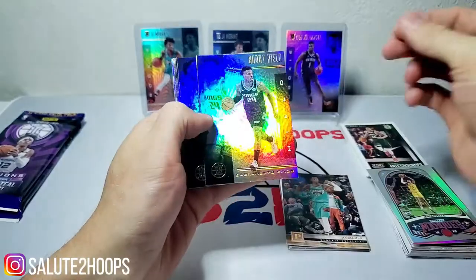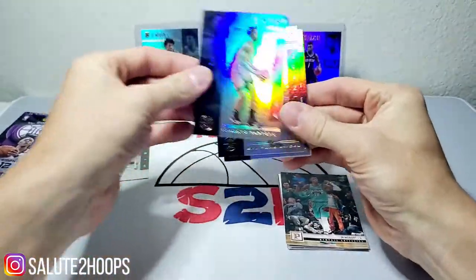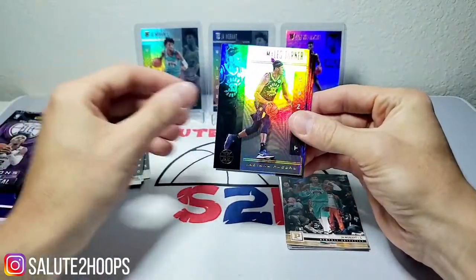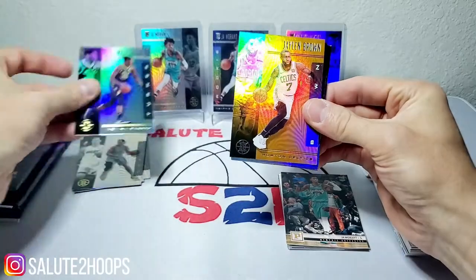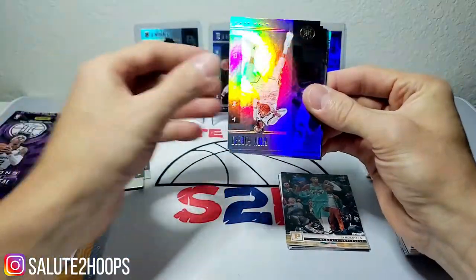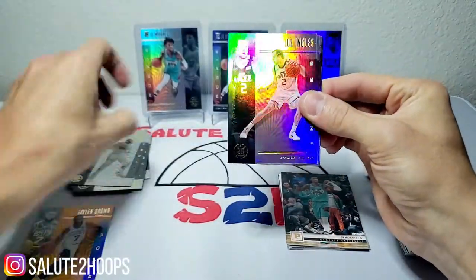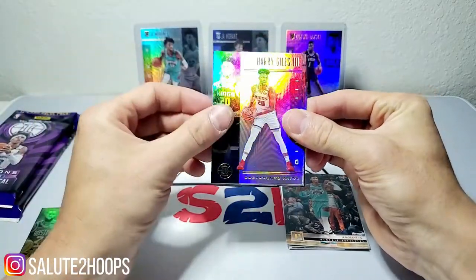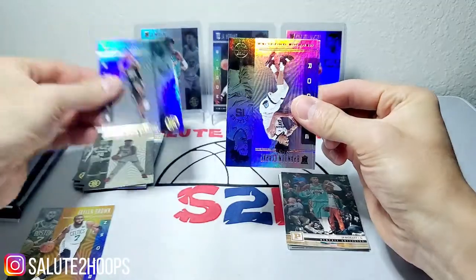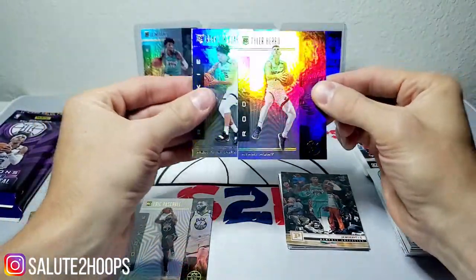Illusions Pack 1: we got Buddy Hield, OG Anunoby, Mitchell Robinson, Gordon Dragic, Miles Turner, and an orange parallel Jaylen Brown — that's not bad, put him in the hits. Jaylen Brown is starting to become the player we all knew he could be. Joel Ingles, Harry Giles, Eric Paschall, a nice little Brandon Clark, and a Tyler Hero. Those are two decent hits — both go in the winner pile.